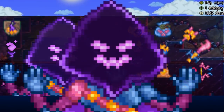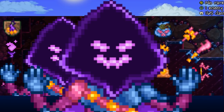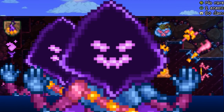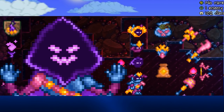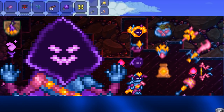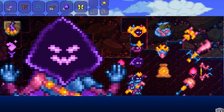The next boss is the Illuminant Master, the controller of the Hallowed biome — a not-so-fairy-tale boss that summons chaos cultists and attacks very rapidly. To summon the Illuminant Master, you need to craft something called the Chaos Fire, crafted with five cursed flames, three souls of light, and two crystal shards at a Mithril or Orichalcum Anvil.